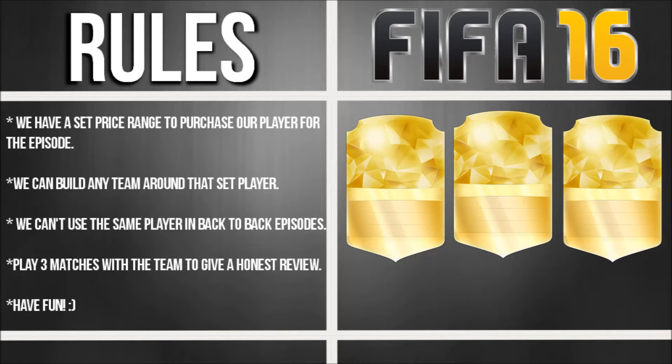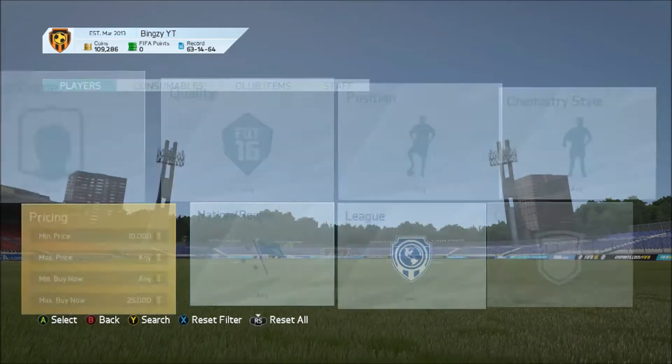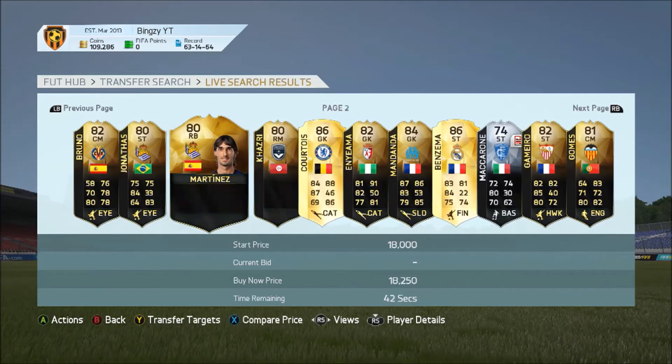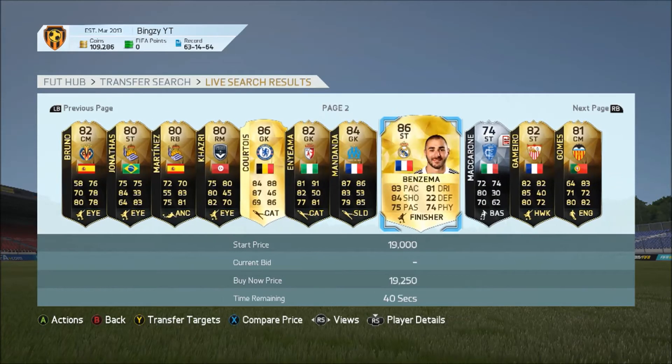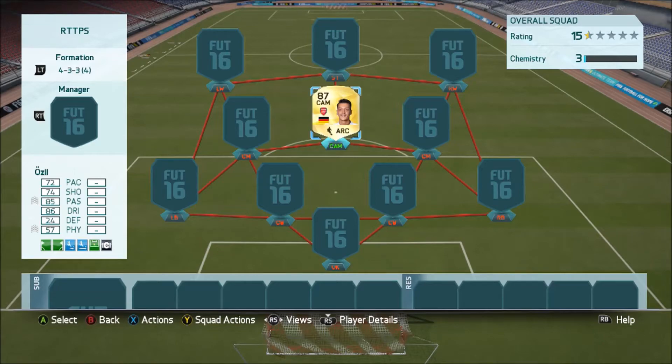Let's jump into today's episode. The price range for today's episode is a 10,000 coin minimum and a 25,000 coin maximum. There was a lot to consider but I actually ended up going with Özil - haven't used him this year, he just looks amazing. I thought he was around a hundred thousand coins and it turns out he's like 20,000 coins, which is just a bargain. So I'm gonna go pick him up and put him into a team.